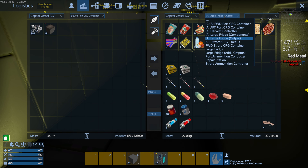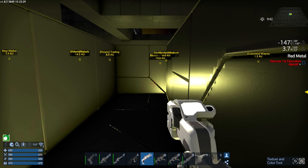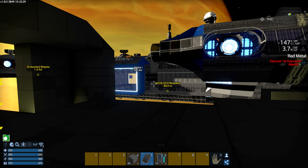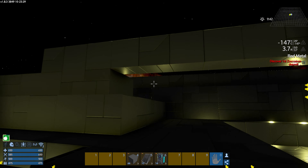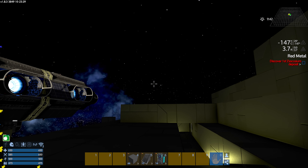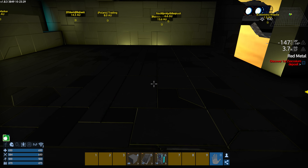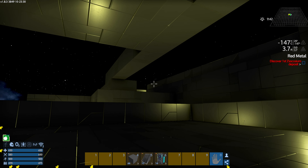This area is actually open to space right now, but it will eventually be closed in. This will be a hallway, and I'm thinking I'm going to sculpt it a little bit — maybe use curved windows. I want a hallway space where you can go and have an observation area, and then I'm thinking senior officers quarters will probably be up here.